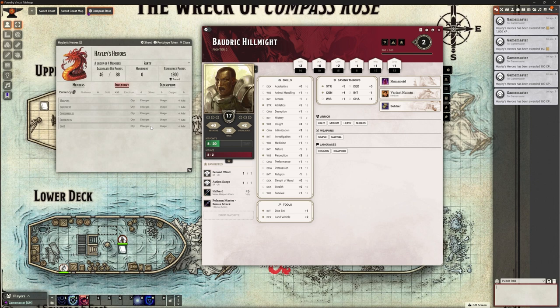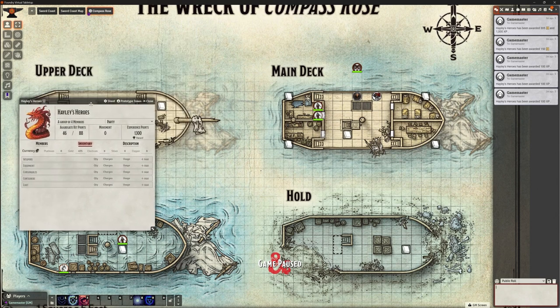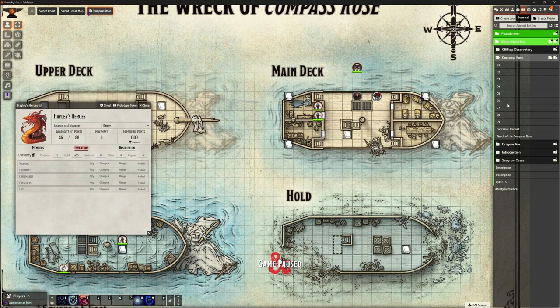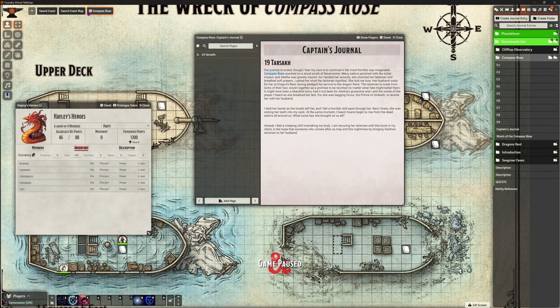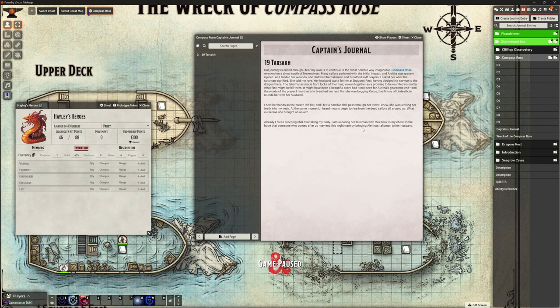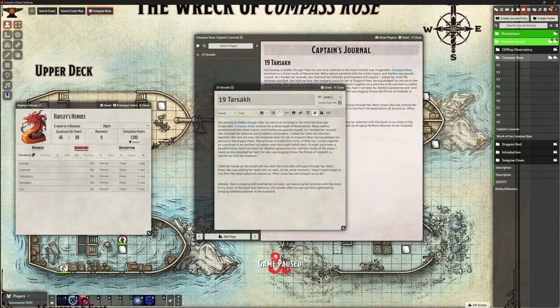So we can stick an actor into our encounter to carry the XP for the adventure elements as well as the combat elements. We can award directly through chat. Or the other thing that we can do, which is new, is we can do this through the journal. So if I pop open the shipwreck, on the compass rose shipwreck, if I pop open the captain's journal, I might want to award XP to my players for encountering this, for retrieving the journal. So anywhere I like, when I'm editing this page, I can put an award directly into it.